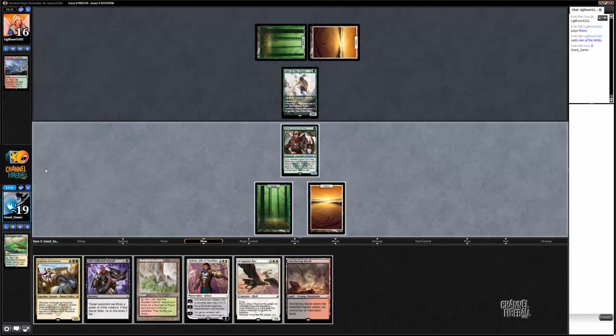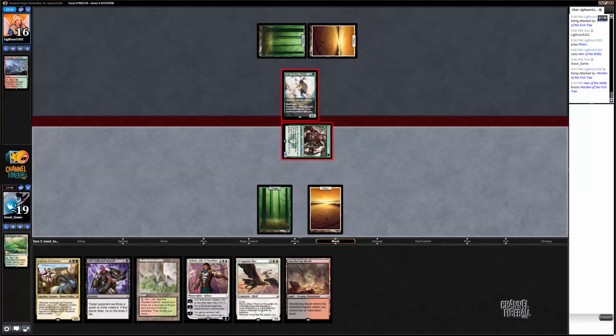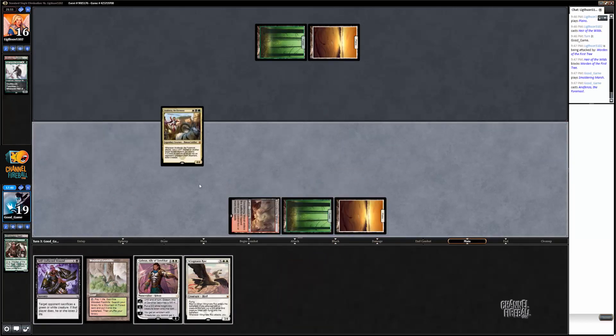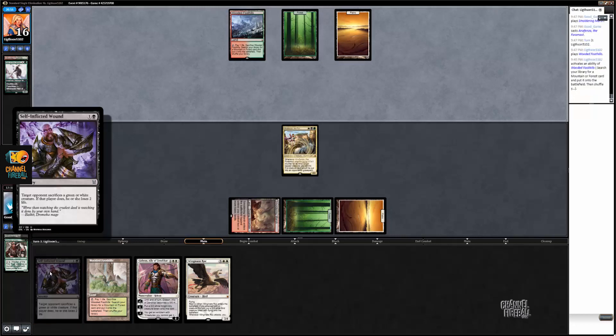I'm going to go ahead and do that. Hopefully next turn on turn 5, I'll just be able to cast Gideon. Oh sorry, Wingmate Roc. And this way, I get to save my self-inflicted wound for a Siege Rhino or his Anafenza. If he plays Anafenza here and I draw a Warden or a Snapping Gnarlid, I'm just going to play the other spell instead. I don't think there's anything I could draw that would make me play self-inflicted wound if I'm not going to be able to cast two spells.